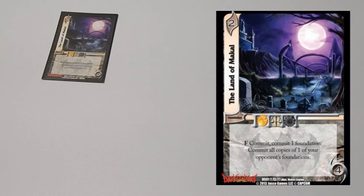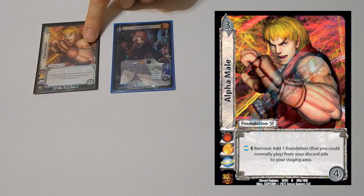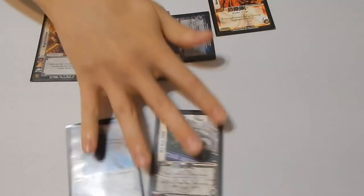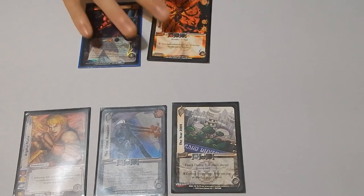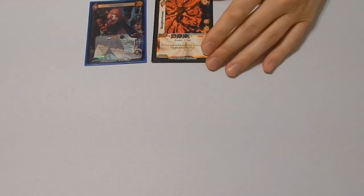One copy of The Land of Makai to help deal with problem foundations in multiples — if they have three of the same foundation out, you can use this and commit all of them. One copy of Alpha Male — the only card in the deck without the Void symbol, but Athena can just put it down. This is like a third copy of Silent Assassin in the same turn. For example: you have two Silent Assassins, a Year 2000X, and Alpha Male in your staging area. You play Slaughterhouse or any attack, first Enhance to make them discard a card, then Silent Assassin to discard a random card, then use Athena to put down another Silent Assassin and discard again, then remove Alpha Male to bring back Silent Assassin from the discard pile and use it again. You've just discarded four cards from their hand with a Slaughterhouse on board and probably two Rain Flushes — and you're going to win.